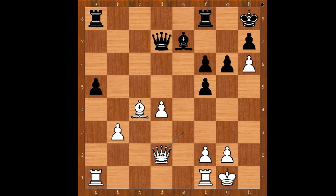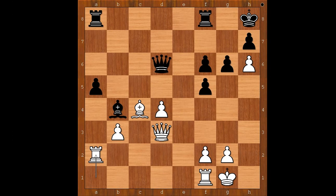Nepomniachtchi played a very important move — bishop to b4. This is not only attacking the queen, this is preventing white from playing rook to e1. Queen to d3, queen to d6, rook to a2 intending rook to e2, fighting for the open file.